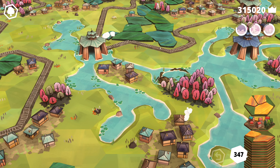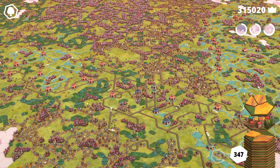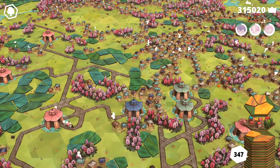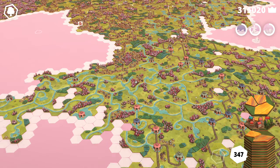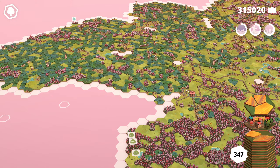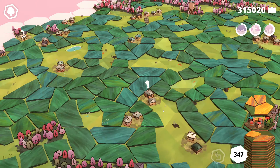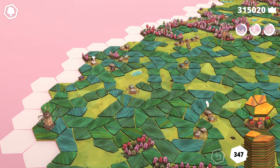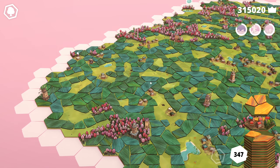Hey everyone! Welcome to this week's Dawk Romantic session. In today's journey towards 320,000, we'll be featuring the Sakura biome, the newly added one. It's already brightened up the place quite a bit — all the Japanese-inspired buildings and the cherry trees all over the place.